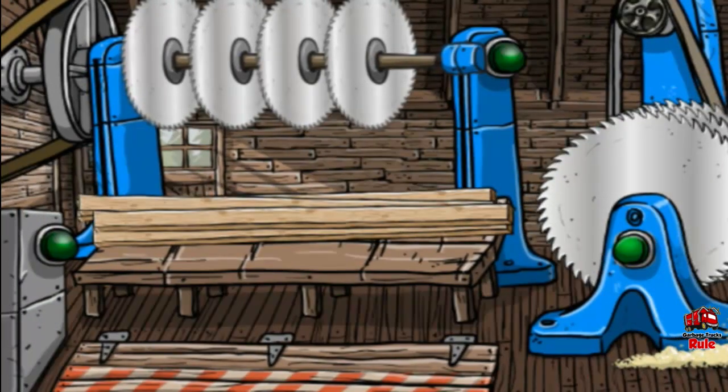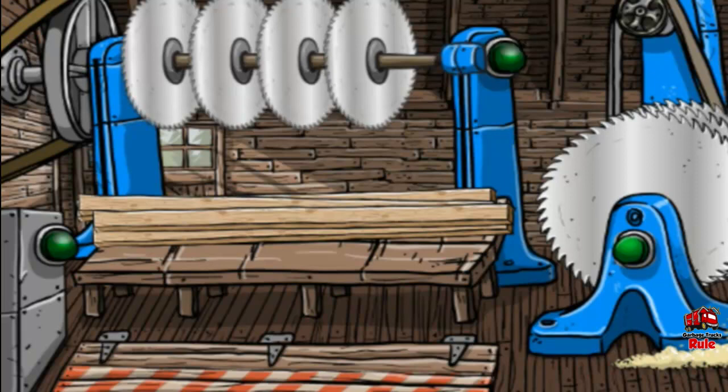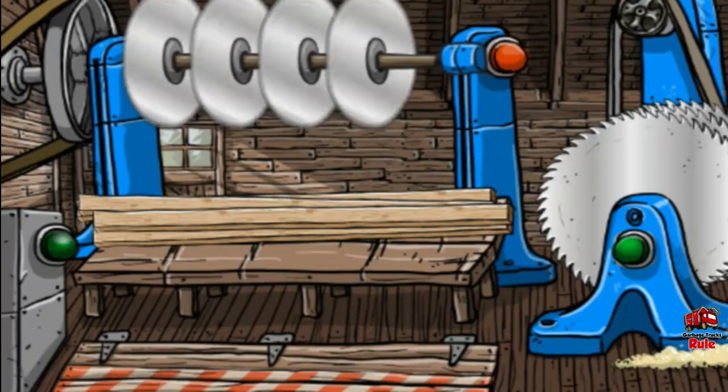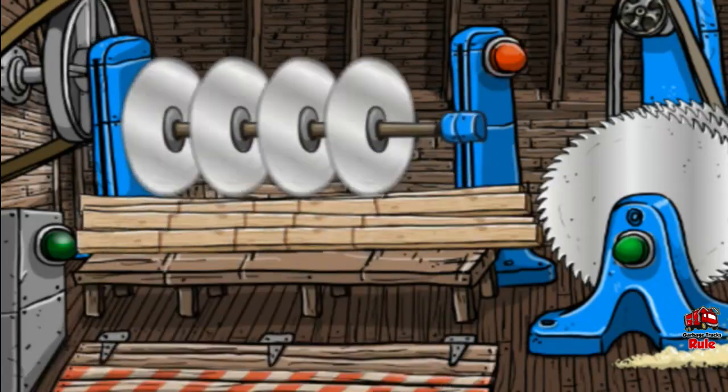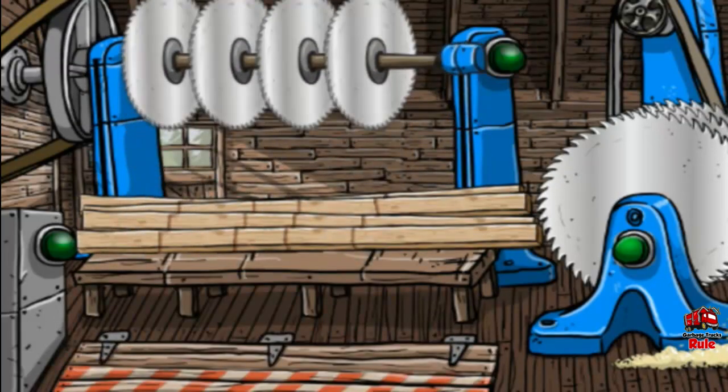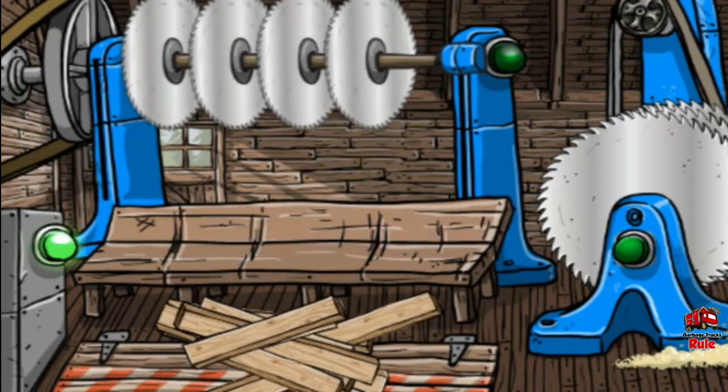Touch the green light on the chop saw and pull the saw down to chop the boards into pieces. Now pull the boards off the bench. Tap the green blinking light to open the hatch to drop the boards into the sort room.